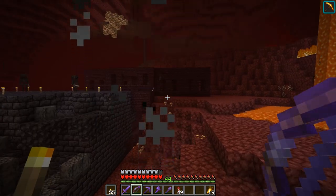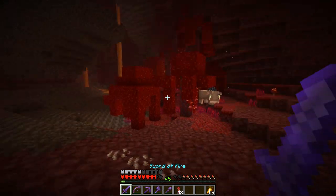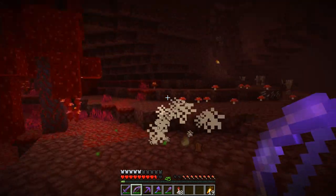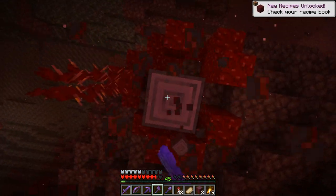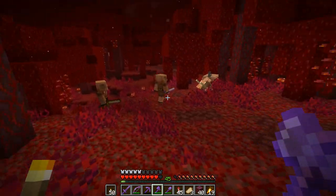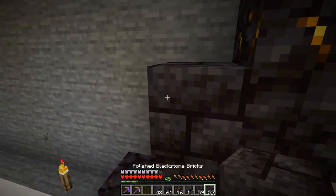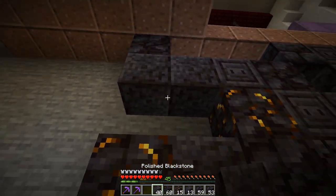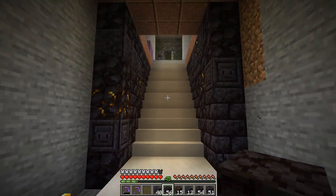I've got these resources now - we'll take them back to the overworld and continue working on our vault design. Right next to this bastion remnant we do have a crimson forest which I haven't explored really, so I'm keen to grab some materials while we're here. I might be able to incorporate some of these into the vault design or just as general building materials. Let's cut down a couple of trees.